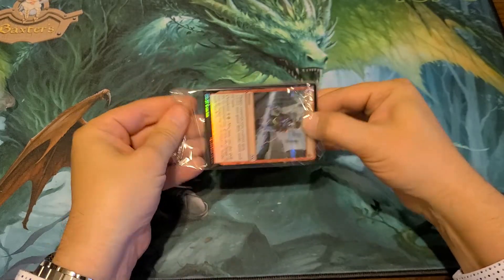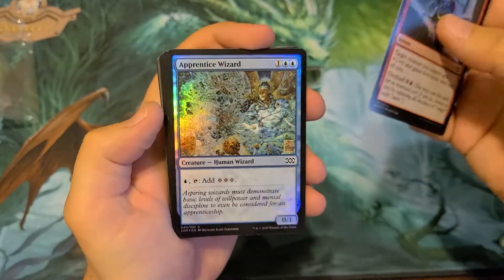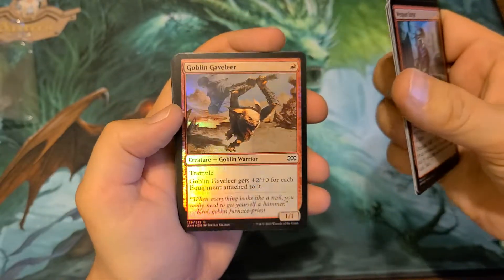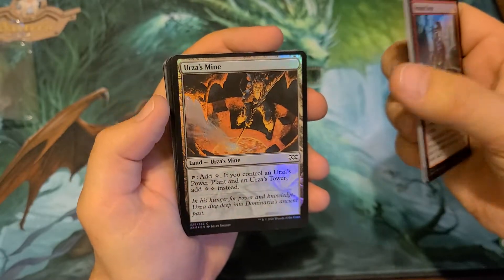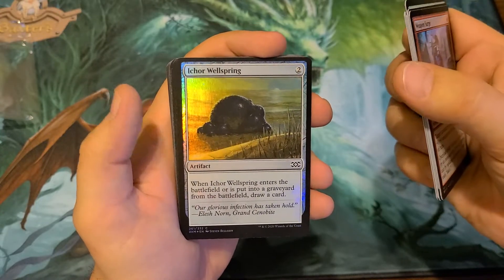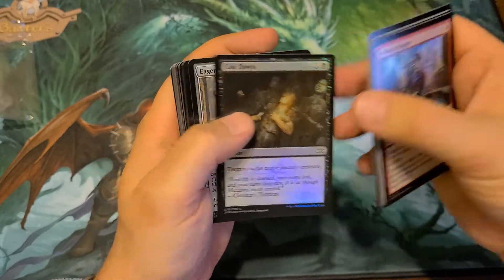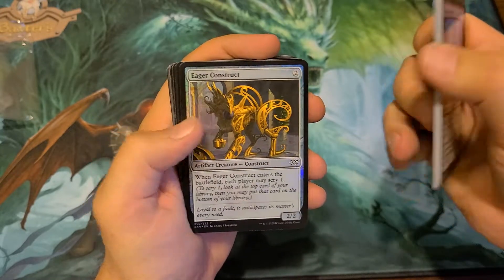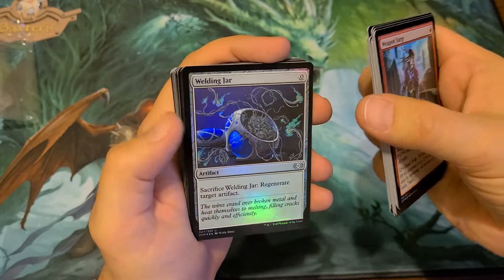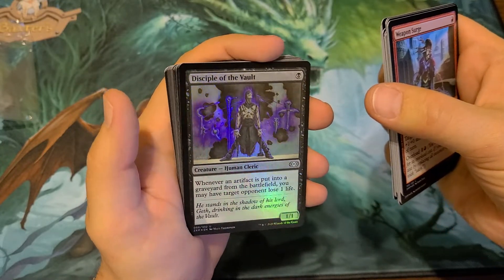All right, let's get in here with the Weeping Surge right away. Apprentice Wizard, Remember the Fallen, Goblin Cavalier, Urza's Mine — very cool. Sylvan Might, Ichor Wellspring, Cast Down, Eager Construct, Riddlesmith, Welding Jar — love that artwork. Disciple of the Vault — the art looks so cool with that purple around it.